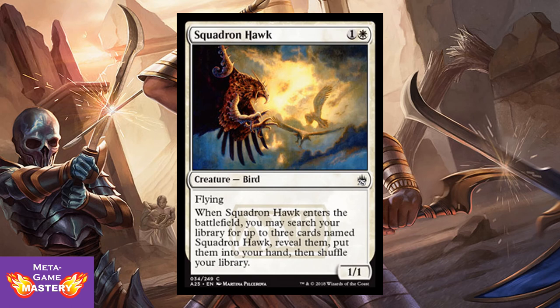And Squadron Hawk — the Pauper all-star — gets a reprint here, more powerful in limited than anywhere else. It's 2 CMC, 1 colorless and white, for a 1/1 bird with flying. When it enters the battlefield, you may search your library for up to 3 cards named Squadron Hawk, reveal them, put them into your hand, then shuffle. You can repeat this every time you play a Squadron Hawk — so if you're going to draft one, draft them all. You won't regret it. Also great with Echoing Courage. Think about it.